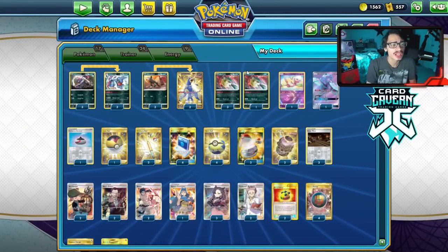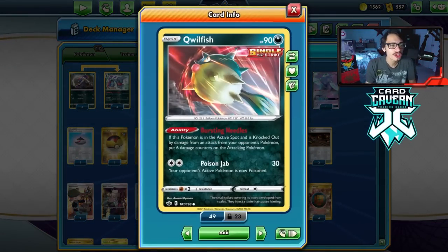Welcome back to the PCGO Chilling Rain video. Today we're taking a look at Single Strike Quillfish. Do not attack Single Strike Quillfish because of its ability, Bursting Needles.